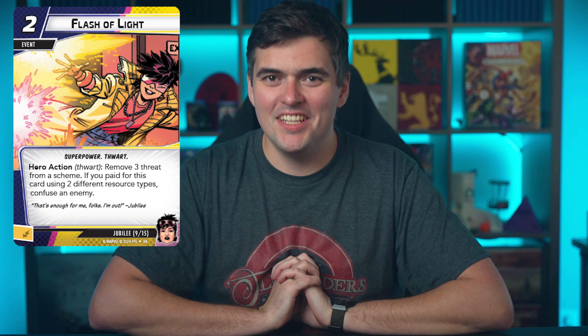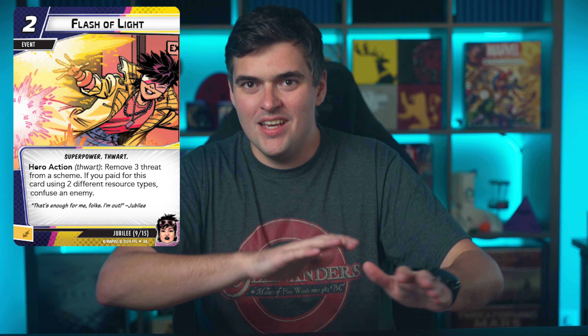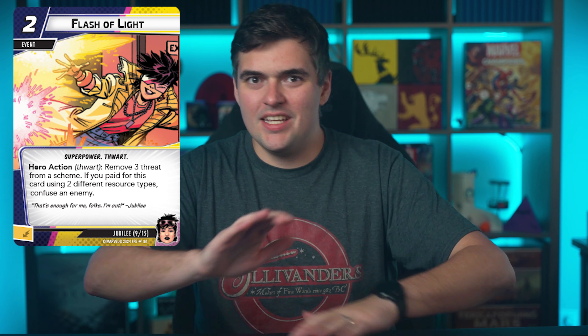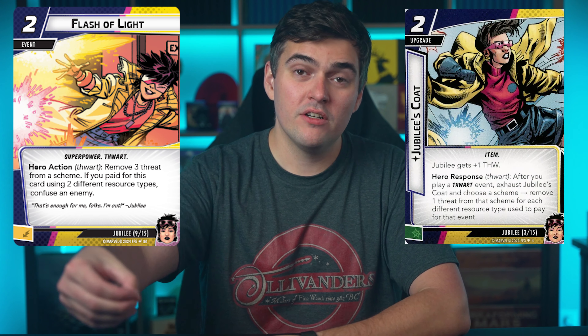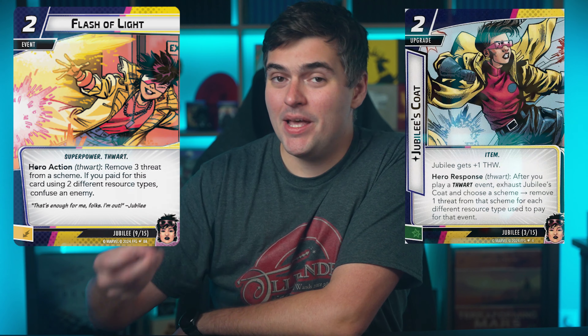The mirror to Firecracker is her thwart event, Flash of Light. Another two cost event that removes three threat from a scheme. If you use two different resources, you get to confuse an enemy. If you've watched the channel before, you know how much I love confuse. It's so good, especially in solo, allowing you to flip back down, take advantage of all your alter ego mutant supports, and then you can combo this with the coat. It's a lot of threat removal, especially for solo. With the confuse and the prevention of threat removal, Jubilee can manage threat.